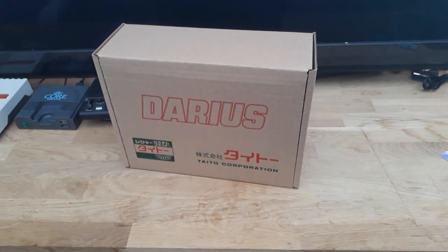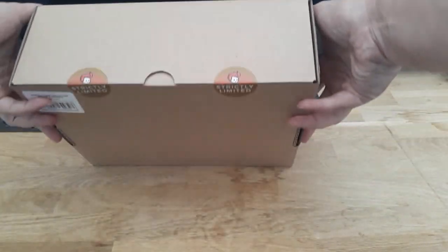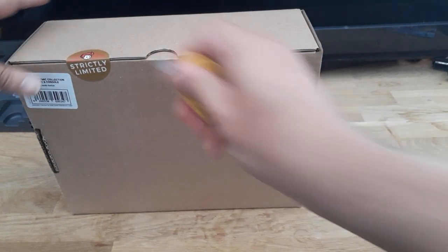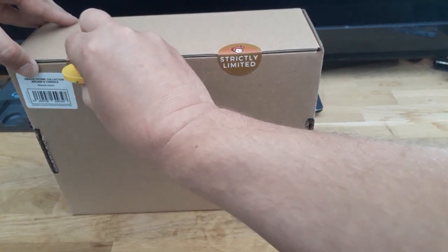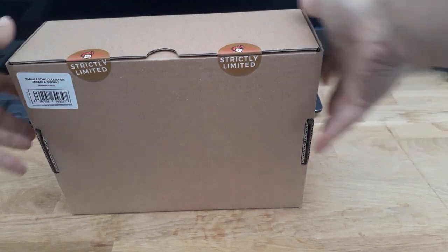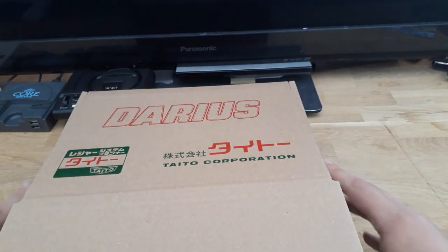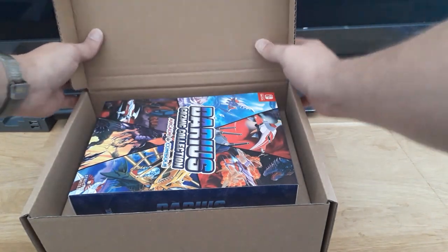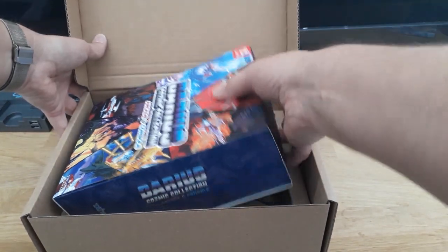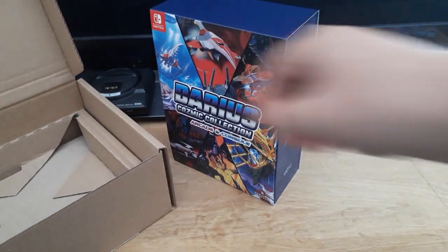So this is the Cosmic Collection Arcade and Console Edition from Strictly Limited. Let's have a look what's inside. It comes in this very nice sealed box with a couple of little things to cut through. Inside there's another box - a box in a box - quite substantial.